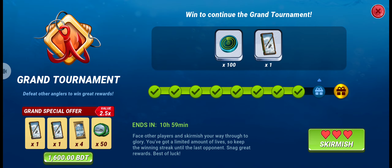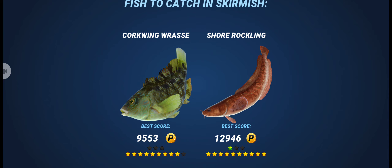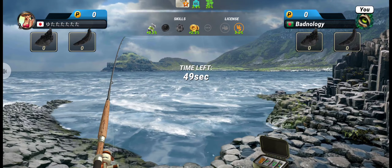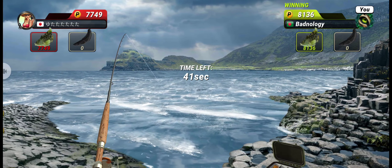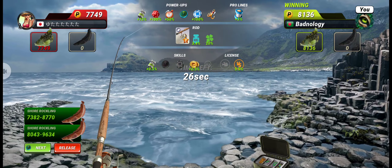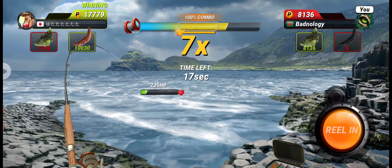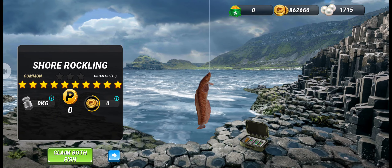We need to win two more rounds. In the ninth round we will get a big pack of rod for this fishery. This time we have to catch Corkwing Wrasse with only level three lure. Fortunately, our seven-star Corkwing Wrasse was bigger than the opponent's fish. Then with Shore Rockling at level six lure, we got a 10-star Shore Rockling.